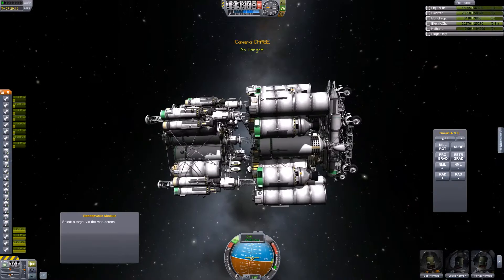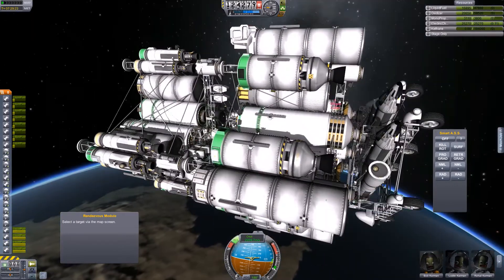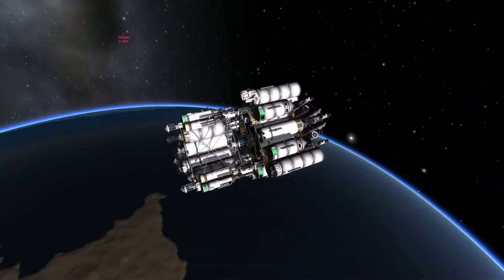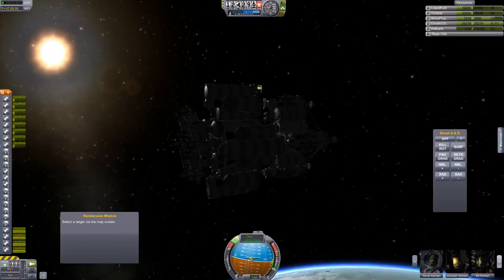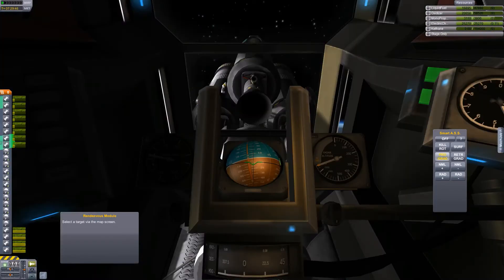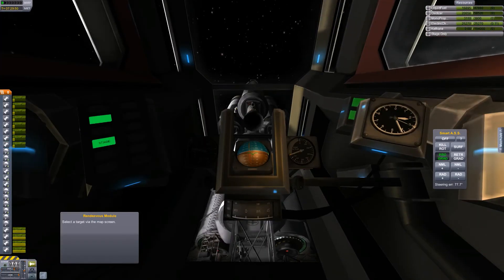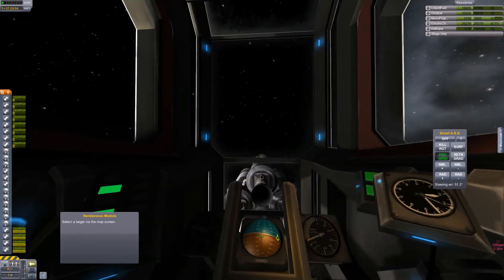There we go — docked! So this is our ship. We're ready for our three-hour tour across the Kerbal system, and I think this is going to be a really fun trip. I hope you guys will join me for all the videos. And here's the inside of that awesome B9 cockpit — you can see you could fly the whole mission from here. You can see through the floor and there are a bunch of controls. Have a good night!